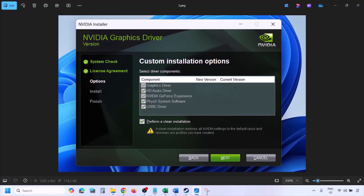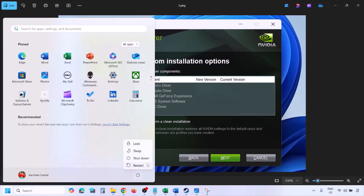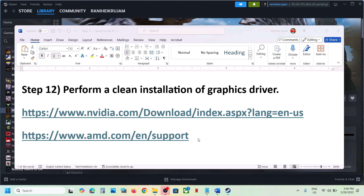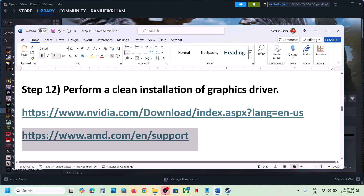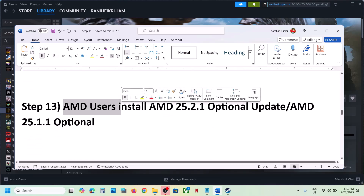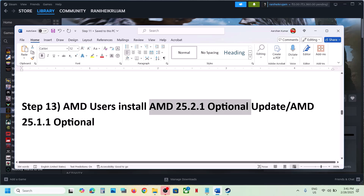Once the NVIDIA driver installation is complete, restart your computer and then launch the game. For AMD card users, first uninstall the current AMD graphics card driver, restart your computer, then go to the AMD website, select your graphics card, install the latest driver, restart, and launch the game.